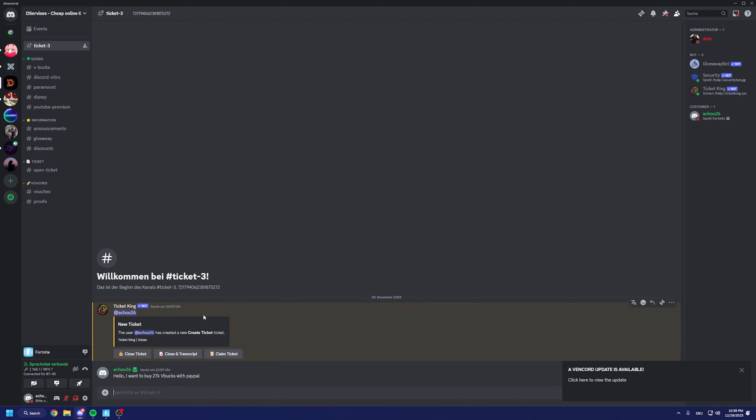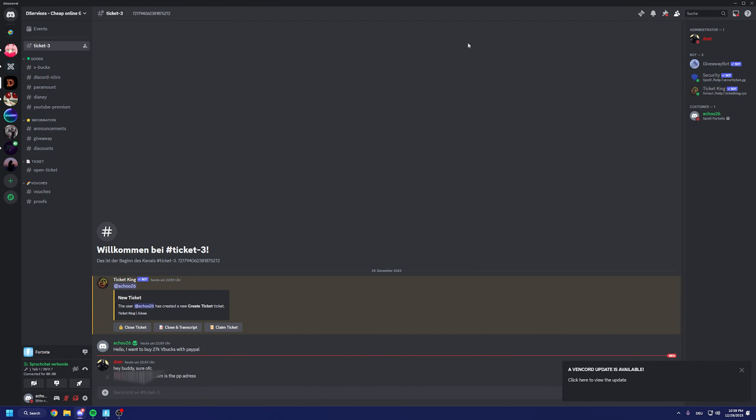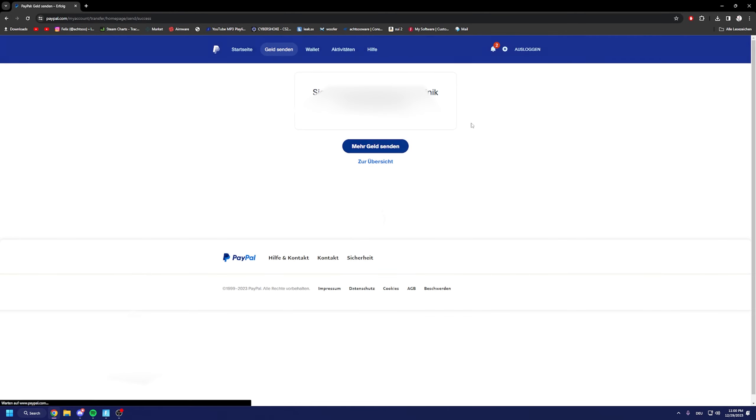I type in 27k with PayPal. It's 100% legit and you get your V-Bucks. I have 14,000 right now, so I will have like 30,000. Then you will send the money to the PayPal address — I will do this real quick. Okay, we are sending him the money now. I am not sponsored or anything; I'm doing this video because I actually enjoy the service and it's the cheapest one I found yet. So we press on send, and I send him the money.